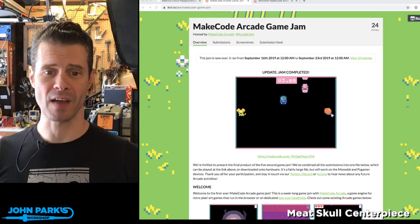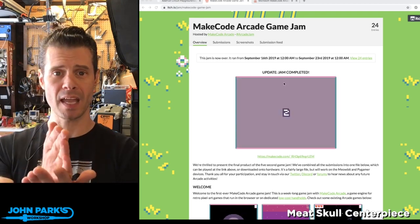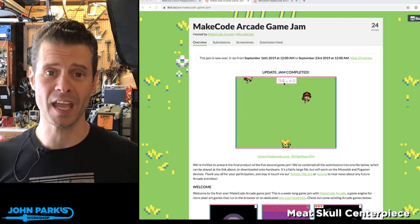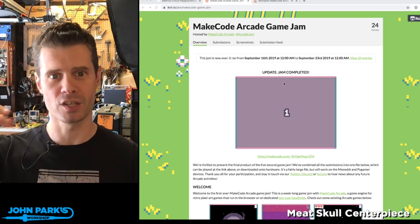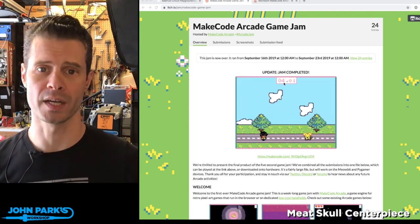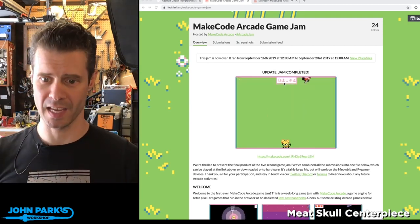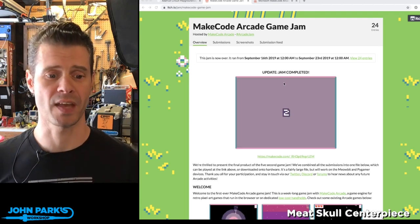Each game had to be five seconds. You can see the little counter at the top. Every time a game starts, it only has five seconds for the player to figure out what the game is actually about and try to beat the level. It just lets you try again if you don't. This is based on the concept of the WarioWare games on Nintendo DS — manic, fun, and insane little mini-games — and this game jam was in that spirit.